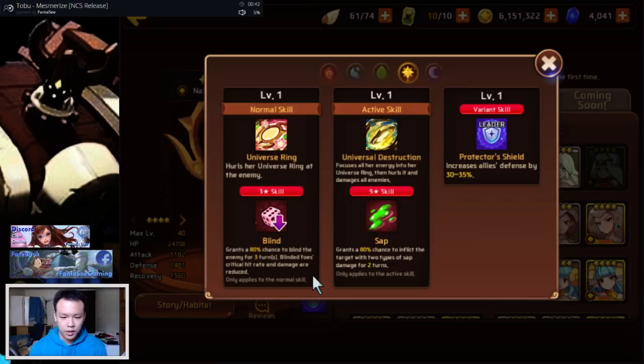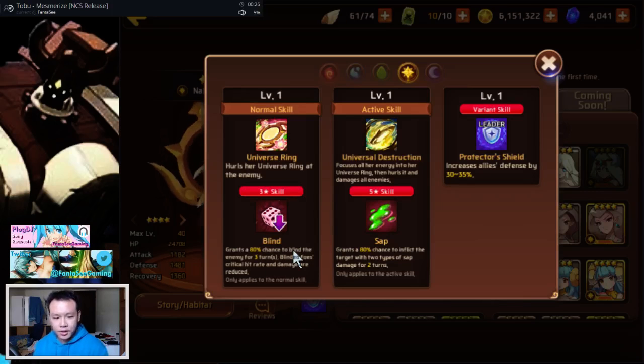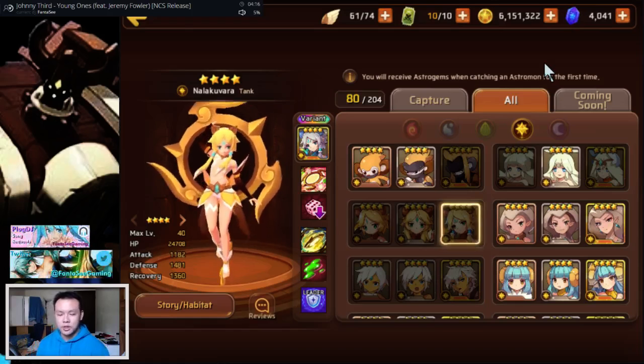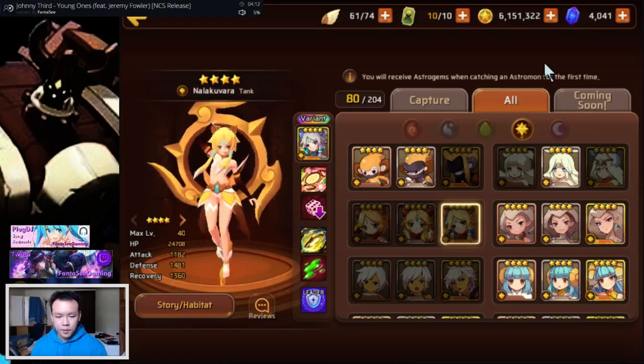The light Neza has an 80% three-turn blind, which is actually pretty powerful for titans. As a variant she can provide a defense lead plus an 80% three-turn blind — really strong for titans and possibly colossus. Her sap is 80% for two turns, which is very powerful. A lot of this will be situational because not everybody is at the same part of the game. Six thousand astro gems is quite a lot.